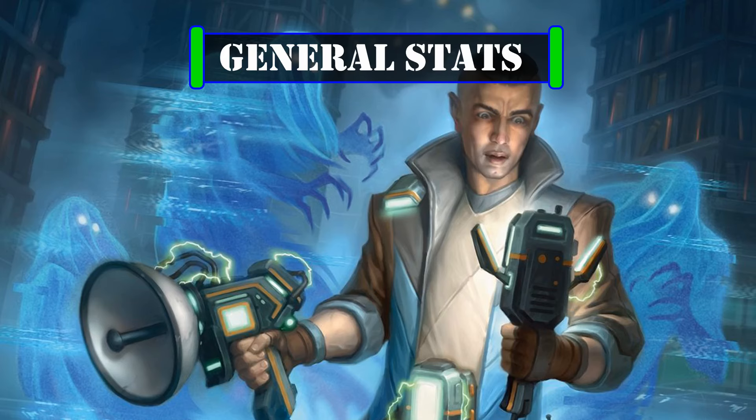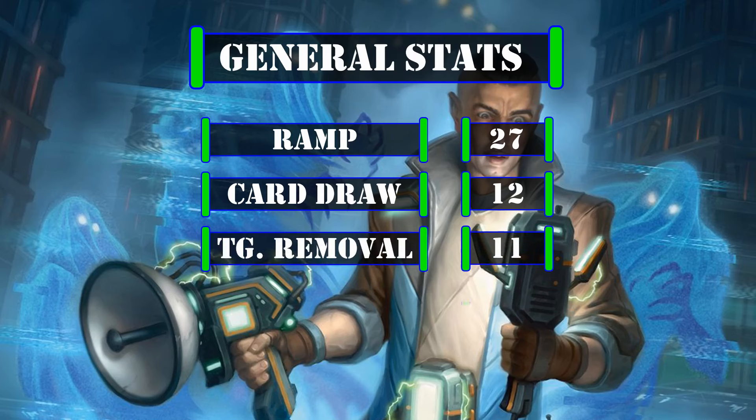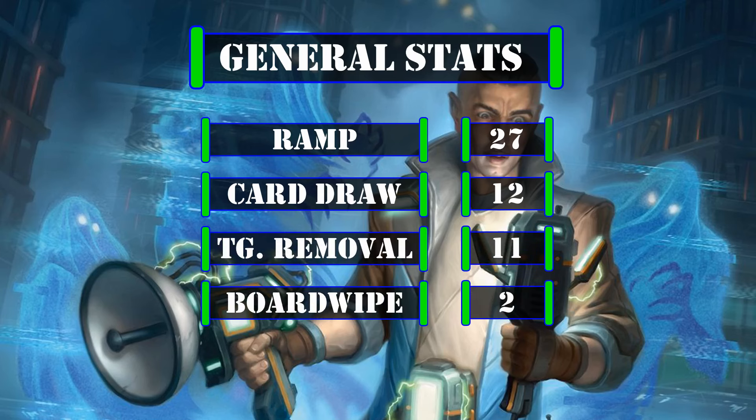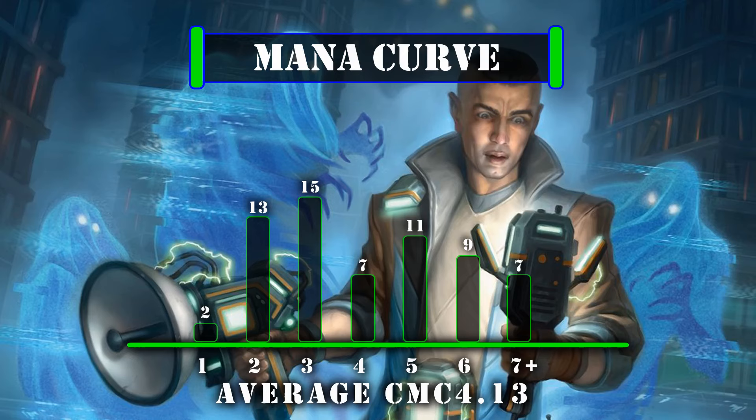For general deck stats, we have 27 ramp sources, 12 card draw sources, 11 targeted removal sources, and 2 board wipes. Our ramp is off the charts in this build, though this is entirely intentional as we'll need all the land ramp we can get in order to proc our commander's landfall as often as possible for maximum value. Looking at our mana curve, we have an average CMC of 4.13, which may appear staggeringly high initially, but keep in mind that we'll be cheating out the majority of our high-CMC spells with Zamone and have a massive ramp package on top of that, making this high CMC curve a lot more manageable than it may initially appear.